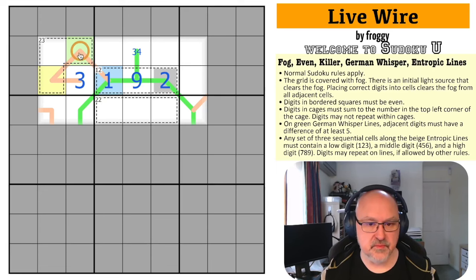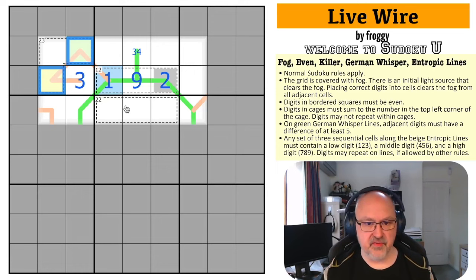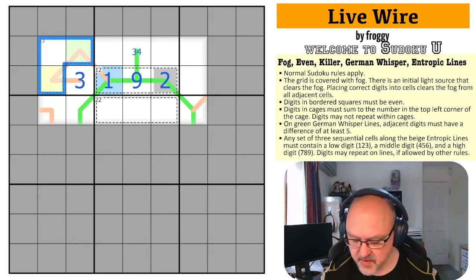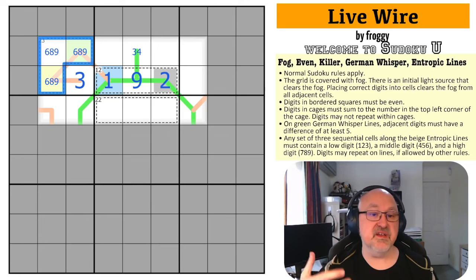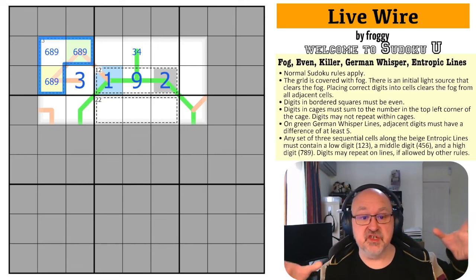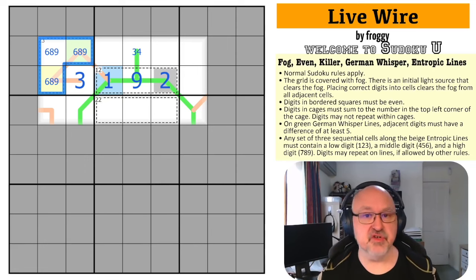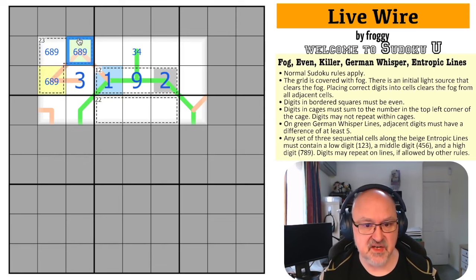There must be a mid on this line. The 23 cage is 6, 8, 9 — the only way to make it. The maximum three digits are 7, 8, 9 summing to 24, so I must reduce one by one without causing a repeat, meaning the 7 drops to a 6. So this cage is 6, 8, 9. But the middle digit must appear in one of these two cells, so that cell is not the 6.